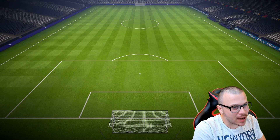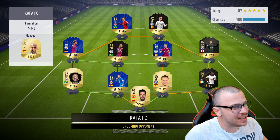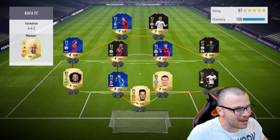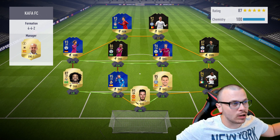Our first Division 1 opponent is going to use four Team of the Season cards — De Bruyne, Firmino, Sané, and Team of the Season Ramos at the back. He's got a very balanced squad with insane players all over the field.